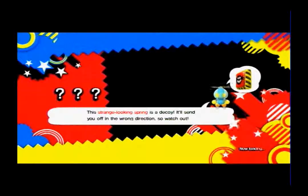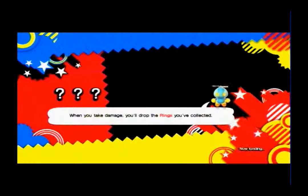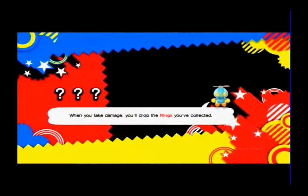This strange-looking spring as a decoy will send you off in the wrong direction, so watch out. Those first debuted in Sonic Unleashed. When you take damage you'll drop your rings — like I said, you'll see a lot of the same things as you go along, but sometimes you'll see new things.